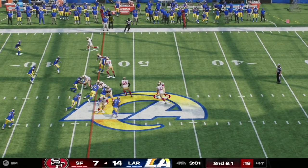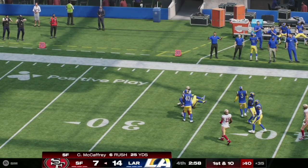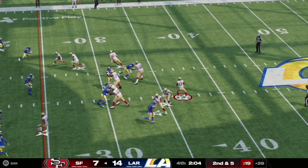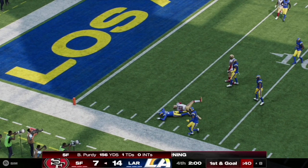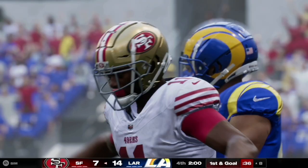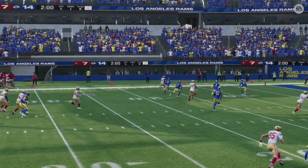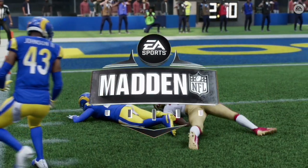Here on second and one, Brock Purdy hands it off to McCaffrey who finds space on the right side of the field and gets the 49ers into field goal range at the 35 yard line. Then on second and five, Purdy steps back and completes it towards the left side of the field to number 11 Brandon Aiyuk, who takes it all the way up to the 8 yard line. Purdy does a great job finding Aiyuk open on the left outside.